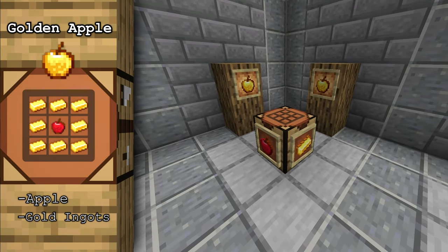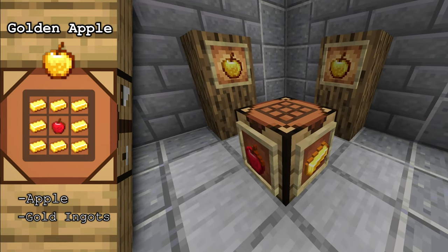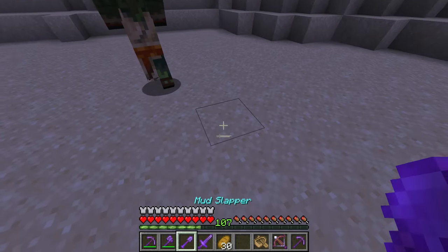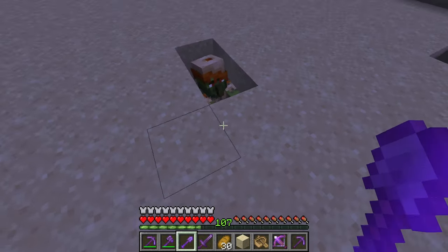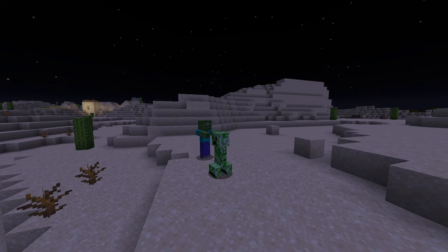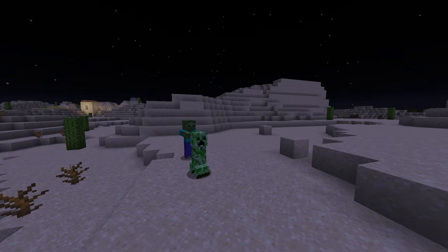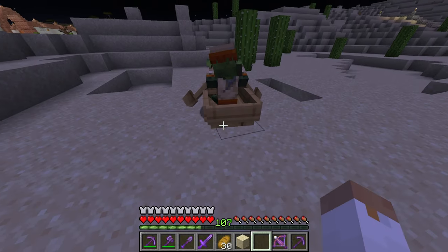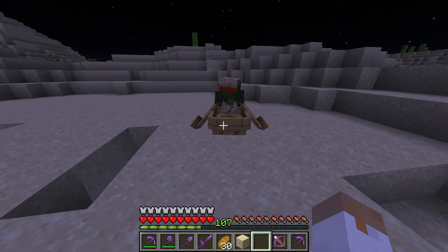The second thing you'll need is a golden apple — one for each zombie villager you plan to cure. Craft it from a normal apple surrounded by eight gold ingots. With both potion and golden apple in hand, you want to find and trap a zombie villager in a small box with a roof so they won't burn in the sunlight. This is by far the most difficult part, as zombie villagers are not common spawns, and trapping one is an awkward task. It's worth mentioning you can trap any mob, including zombie villagers, in a boat so they don't despawn if you need extra time to get the materials together for a cure.